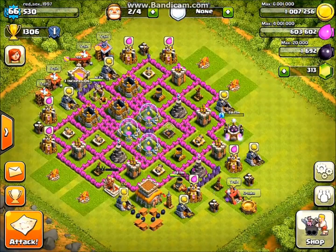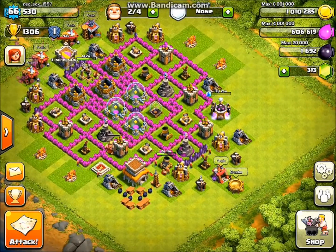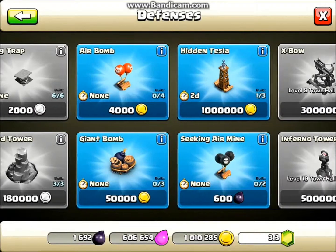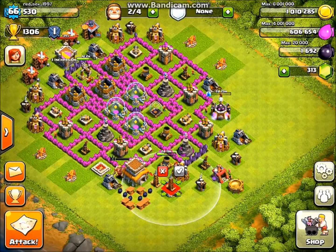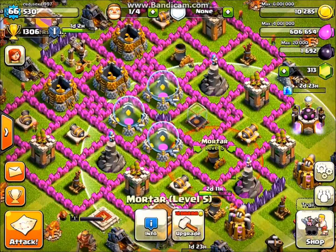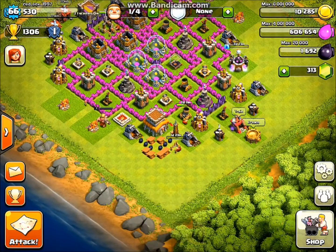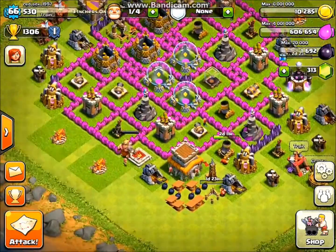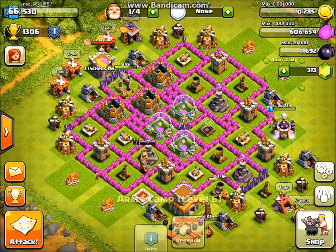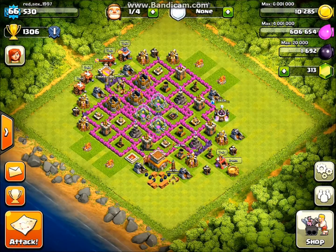I am going to buy another Hidden Tesla and build another army for next episode. I would do another Cannon right now, but if I do another Cannon or Mortar, I'd have two of my three Mortars out of commission, and that would not be good for defense. Next time I think I'm gonna upgrade my final Archer Tower to level 8, and then start working on the Cannons to level 9. Then pretty much everything will be high up there and everything will start costing in the millions - and that's where it gets tough.